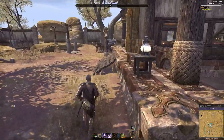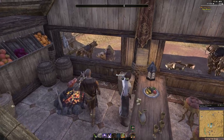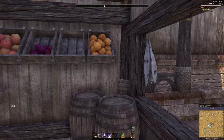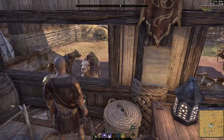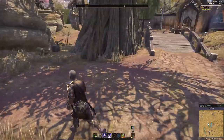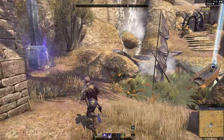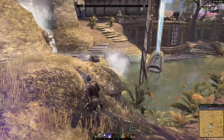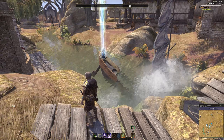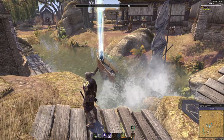Oh, and I almost forgot to show you guys something inside — this is Fred the camel. He pokes his head in here, he's a cute little guy. And if you just give Fred an apple over here, that seems to be what he's interested in. A couple more miscellaneous decorations here — that boat you get from the Master Angler fishing achievement.